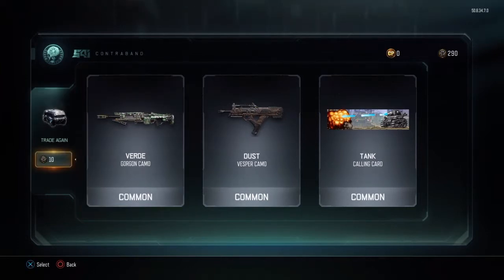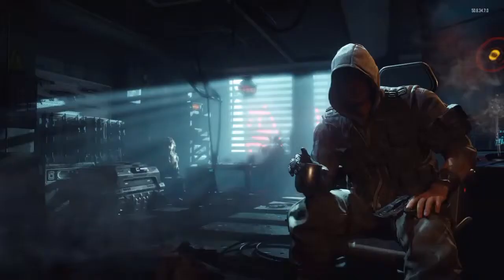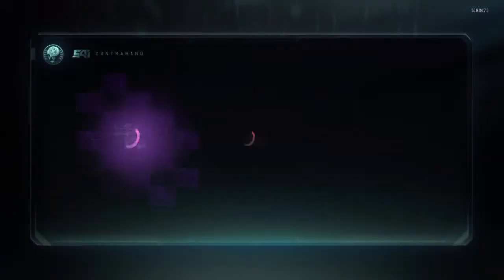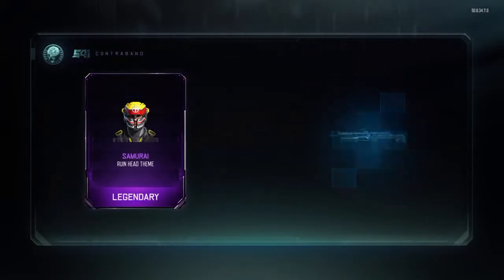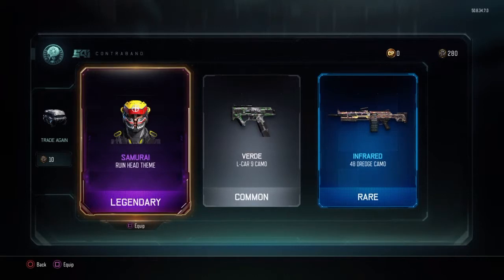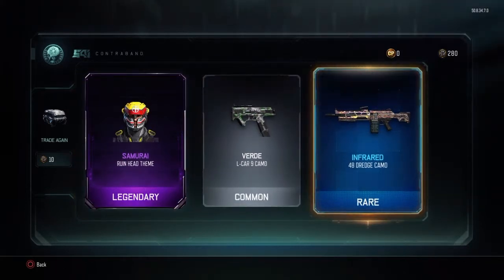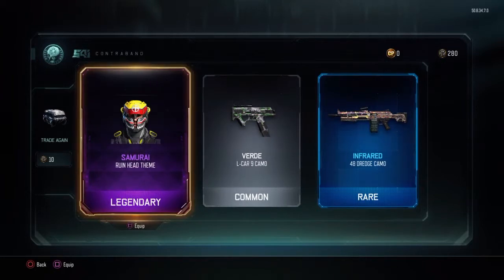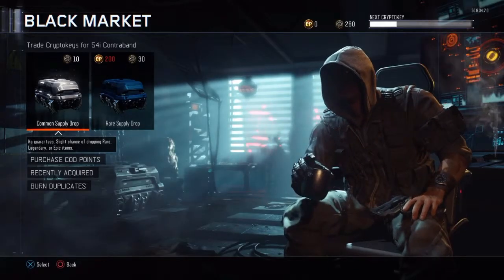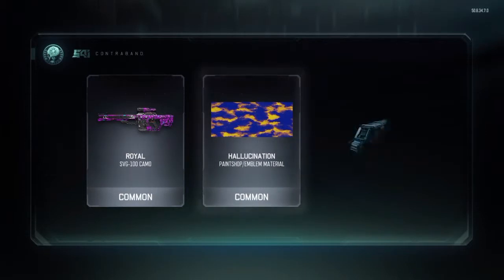Trade again? No, I'm okay. Ooh, a legendary samurai helmet, elkar camo, a vaird again, infrared 48 bridge - sweet, that seems pretty cool. But that one I'm most psyched about because it's a friggin thing for your character. Rarely get those. Royalty okay.